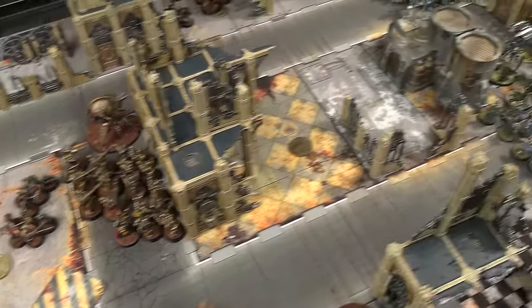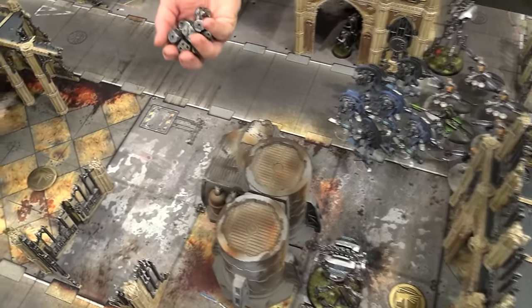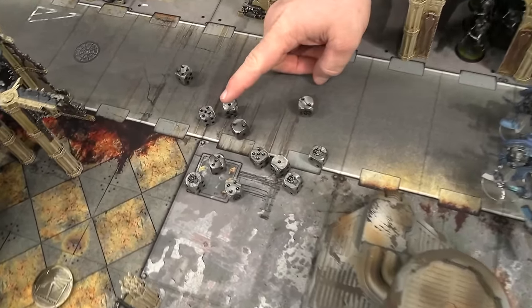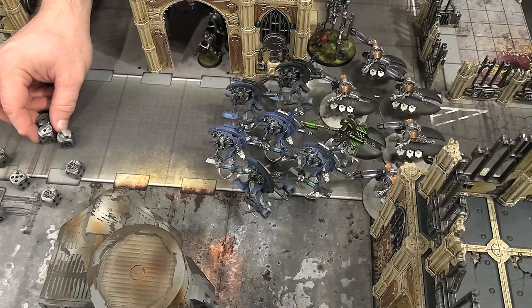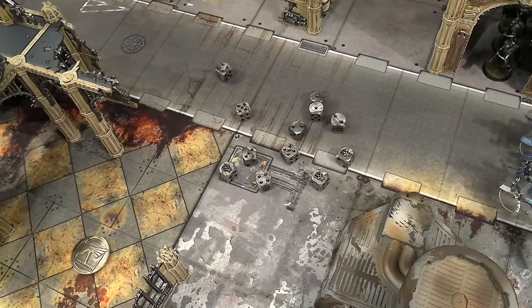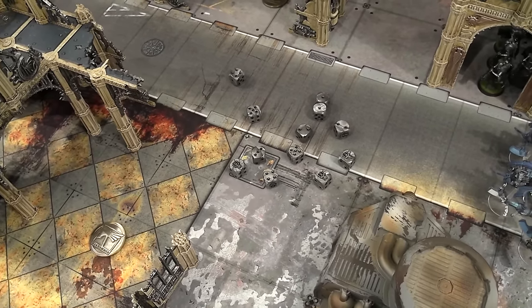I'll start off with this Venomcrawler here. We're going to dump shots into the Destroyers because I don't want to take away your shooting. I don't care much about your mobility yet, so I'm going after your firepower. Hitting on threes — we're always going to do Dark Pact. What's your toughness? Those guys are T6. My rule of thumb is I'm winning on fours so I'm going with Sustained. If it's twos, threes, or fours, it'll be Sustained; if I'm winning on five or six, I go with Lethal. Reroll ones — I'm undivided.